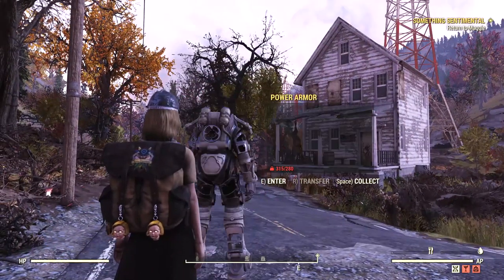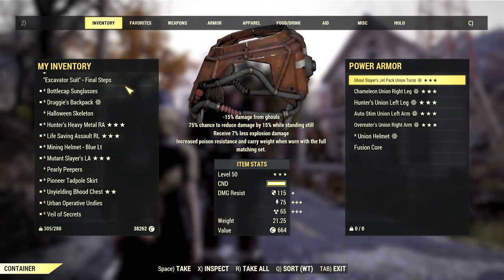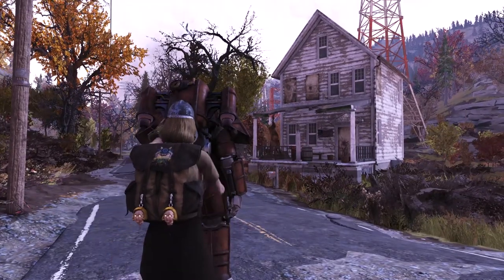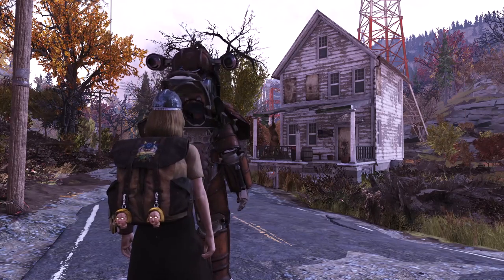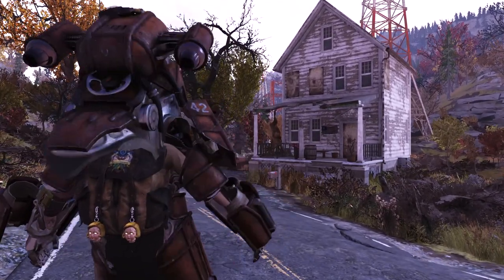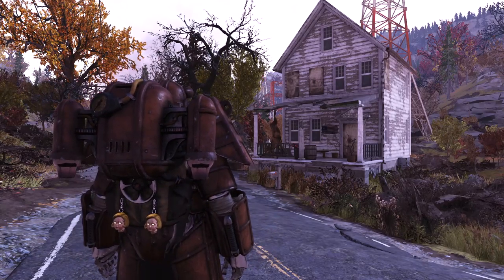Ammunition generally doesn't weigh that much, but if you use power armour it's handy to know that fusion cores are classed as energy ammunition, so you can save a huge amount of weight by taking that perk. It's even more handy if you use a gatling laser because they fire fusion cores, so you can kill two birds with one stone.